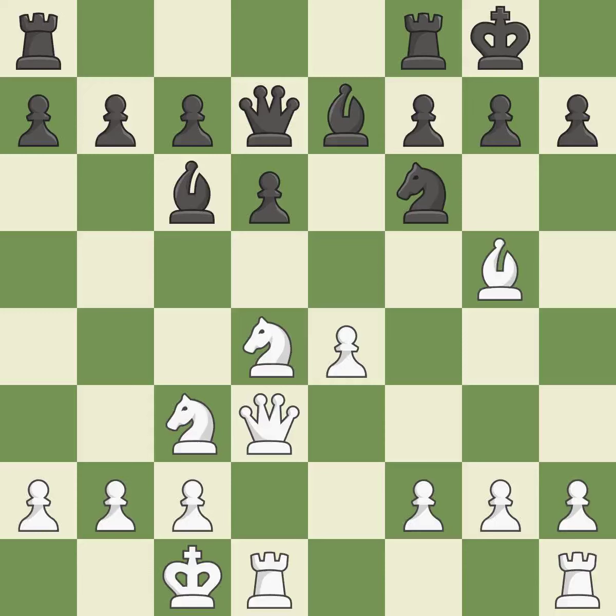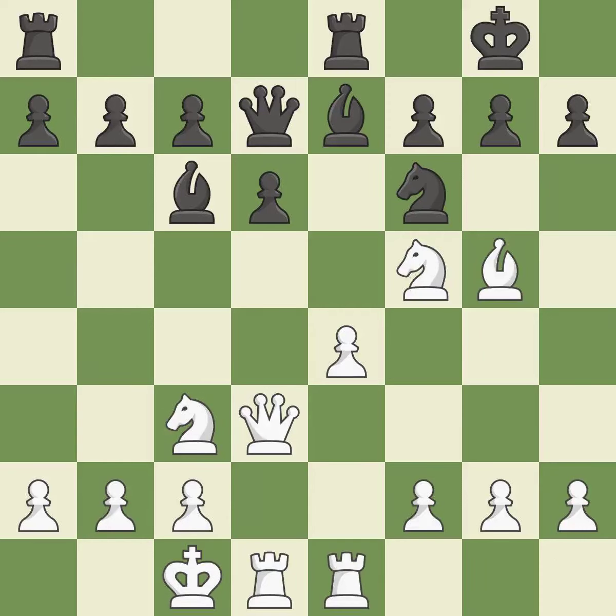This threatens to win a pawn — it is excellent. This also threatens to win a pawn. This prevents the opponent from being able to win a pawn — good. This develops a rook off its starting square, getting it into the action. This threatens to reveal an attack on a bishop — it is best. This stops the opponent from being able to reveal an attack on a bishop — excellent.